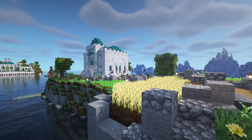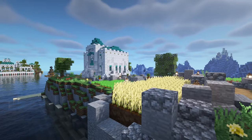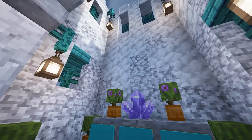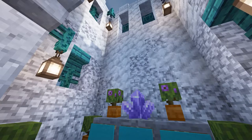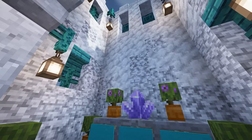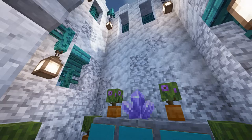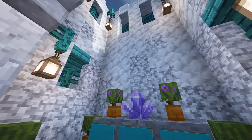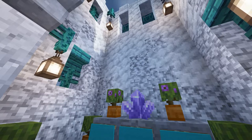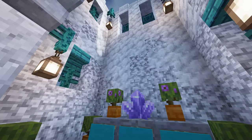A good example would be the note block — I redesigned it to be a crate, very much based off of BdoubleO's old texture pack. Cool texture, I like it, I like how it turned out. Looks like a crate, sure. But the original note block texture works as a crate and more, and is a cool texture anyways. So that's a very small example of what I mean — I wanted crates and so I made crates, but in making crates I removed a broader texture use case. And so in my head that eliminates that texture as being good.